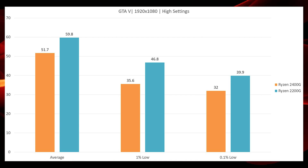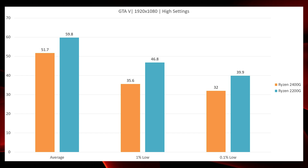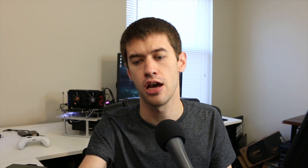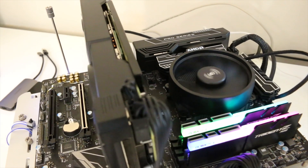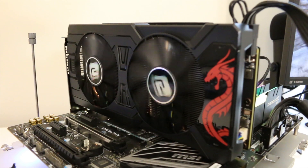Whether the 2200G consistently beats the 2400G in GTA 5 I'm not sure — that would take significantly more testing. The point today is figuring out if the RX 570 is a good pairing with the 2200G or the 2400G. GTA 5 is a standout example of where the 2200G shines — in games that are not CPU bottlenecked. But Overwatch especially really told the tale: the 2200G is just not strong enough for higher refresh rate games.